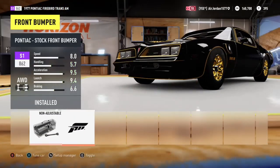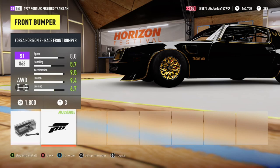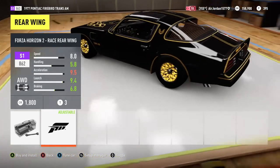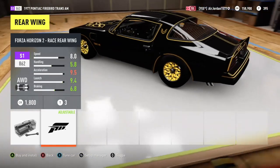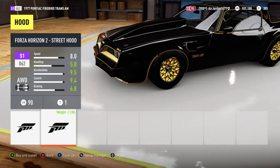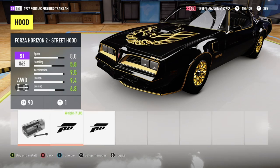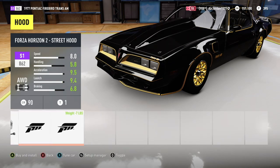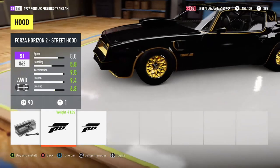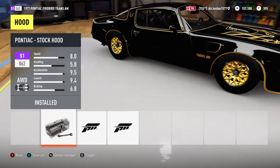Front bumper — it just adds a little lip to it, it doesn't change much at all, so I'm just gonna add it on there. It doesn't even add anything except for that little lip right there on the end of it and it's not noticeable. For the hood — keeping the original hood because I like the bird on there. Keeping the original is better, even though the others could be useful.